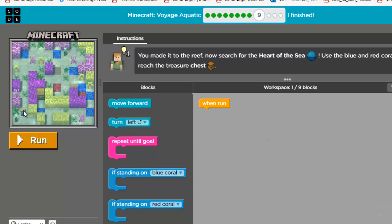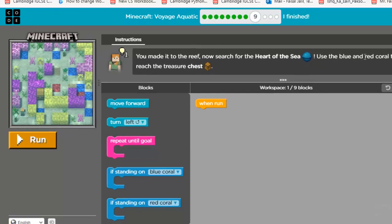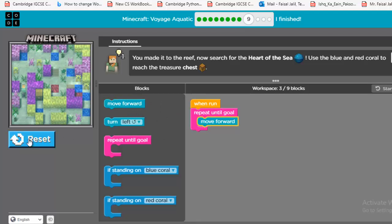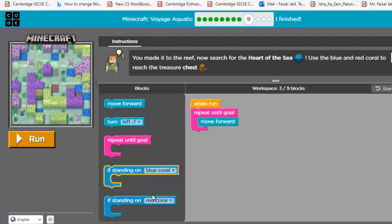You are standing at the reef now. Search for the heart of the sea — use the blue and red coral to reach the treasure chest. We can use only nine blocks. I'll use a repeat until block to move forward. Run it — it gets stuck. Now we have two conditions: if standing on blue coral, turn right, because that's the direction I need to go. Run this.